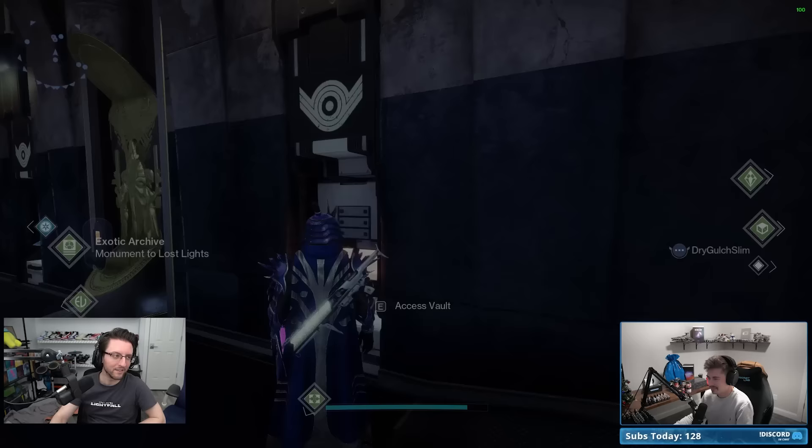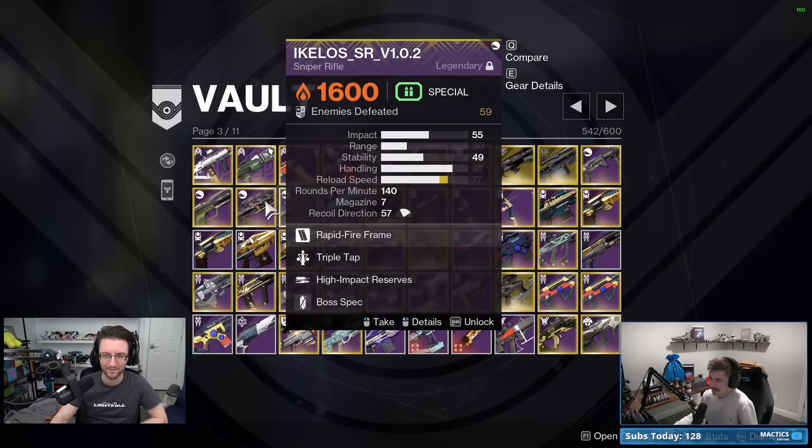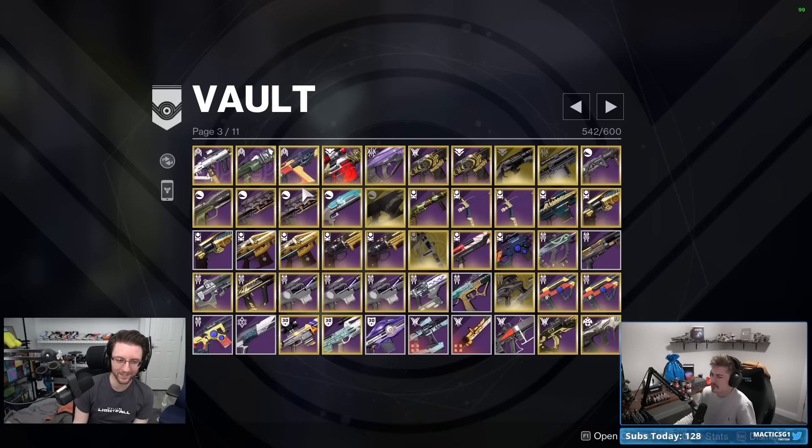That was Beyond Light in 2020 — so about three and a half years ago. You don't have the pattern for I/O anyway, and the perks on it are just focused fury and fourth times focused fury. Separately, the Ikalos SMG 1.0.2 is better than 1.0.3 because version 2 can have threat detector and demo, while version 3 cannot.